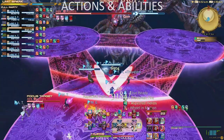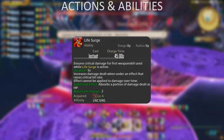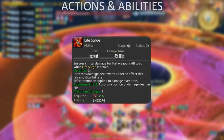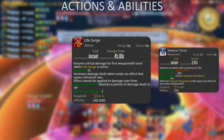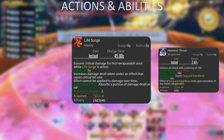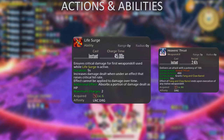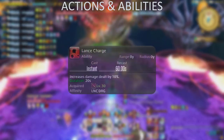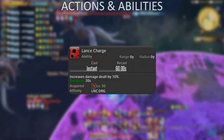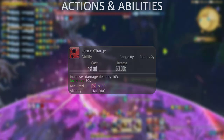Now let's talk about all the different OGCDs you have access to. Life Surge ensures the next GCD you land is a guaranteed critical strike and heals you for a portion of the damage dealt. Try to use this exclusively on Heaven's Thrust. This ability gains two charges from level 88 onwards — try to pool a charge for use in raid buff windows without overcapping a second charge. Next is Lance Charge, which increases all of your damage dealt by 10% for the next 20 seconds. Simply use this on cooldown after the opener.